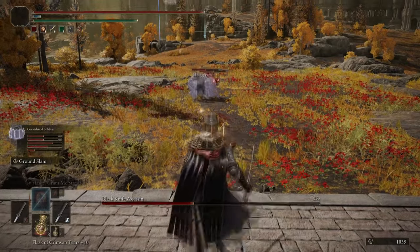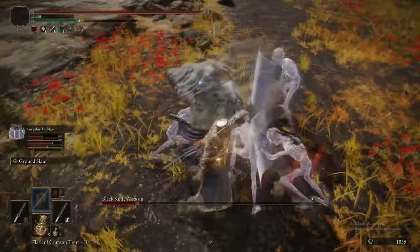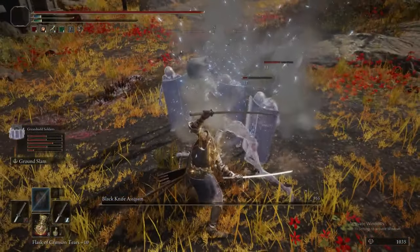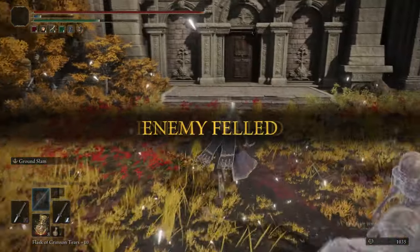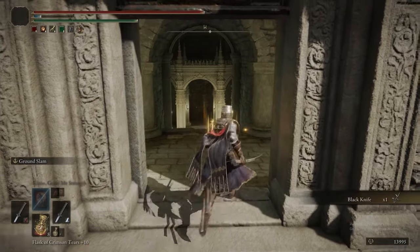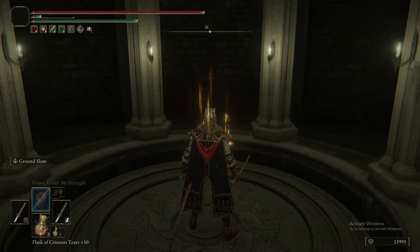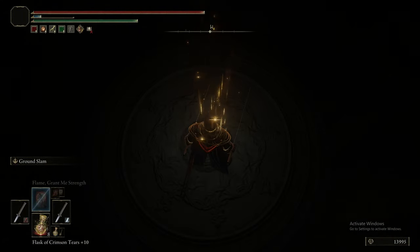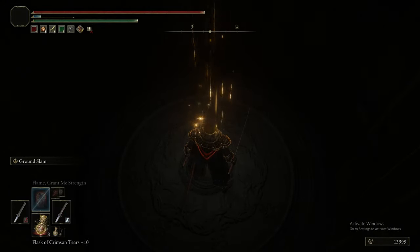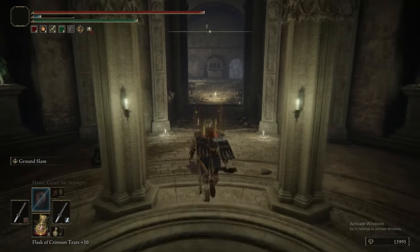Eventually the boys do seem to just break this thing's AI quite badly. They manage to surround and lock her in position. The boys are pretty good against the Black Knife Assassin because splitting aggro five ways against something that's essentially impervious to physical damage is very effective.